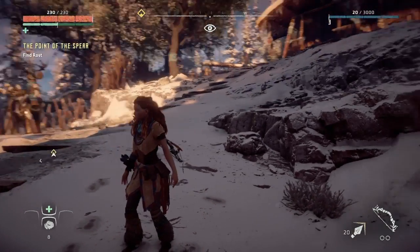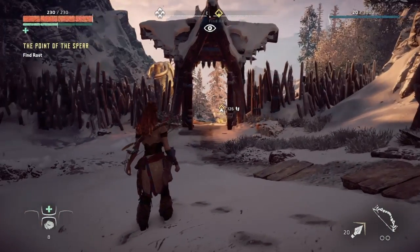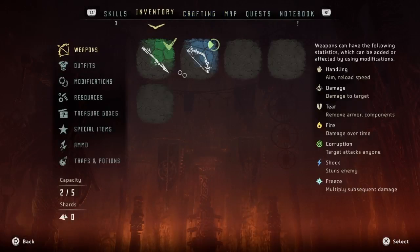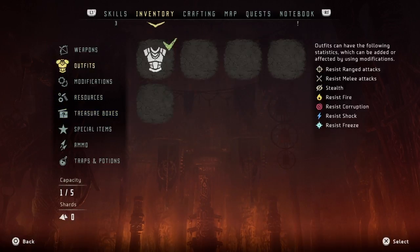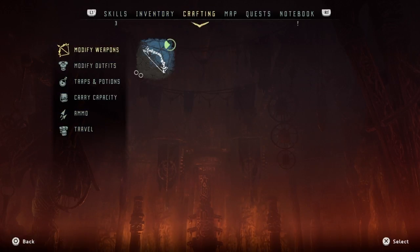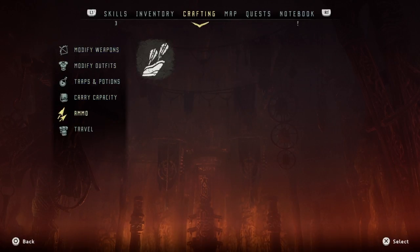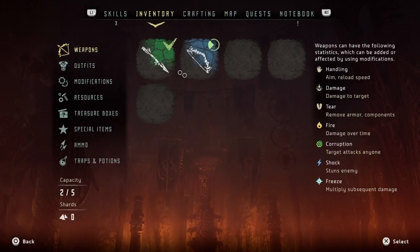Now that we're off in the world, we got a couple of levels and we can check out this inventory. This inventory system has got all kinds of stuff going on — it's kind of overwhelming at first, but we can craft all kinds of stuff, modify weapons, outfits, make traps, get our carry capacity up. We're going to be using all kinds of items throughout the game.